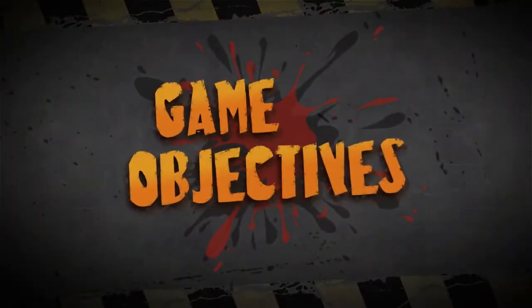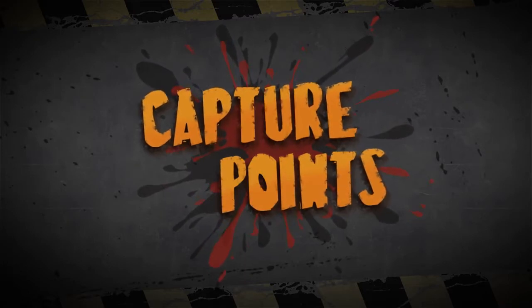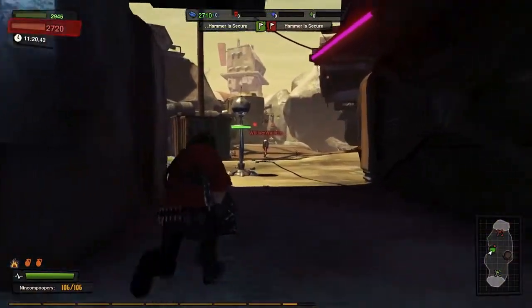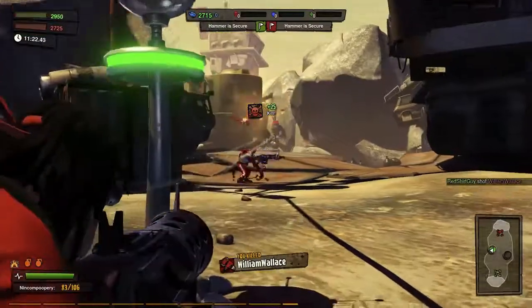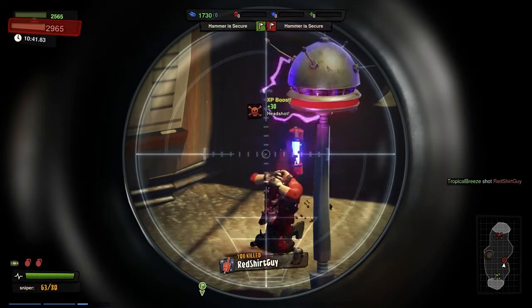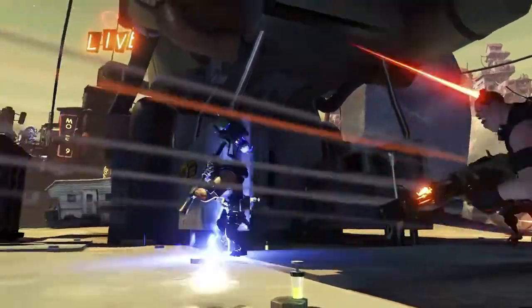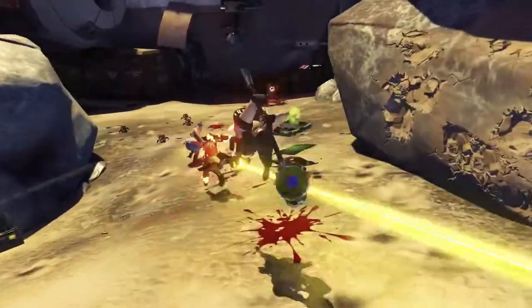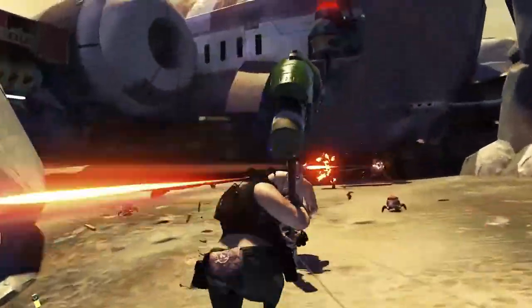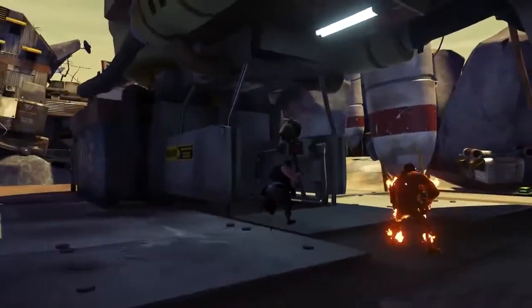There are three objectives that contribute to your team score in Annihilation. Controlling activated capture points not only increases your team score, but buffs one of the capturing players with a 30-second damage boost. So don't be a dumbass — use it wisely. Capturing the enemy's hammer also raises your team score. Steal it from their base and take it to your own. But remember, you can only score if your hammer is safe at your base, so protect it.